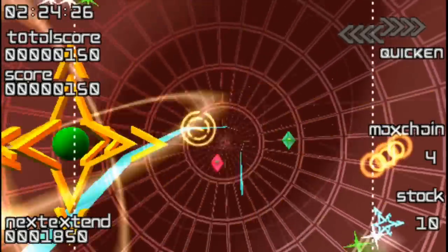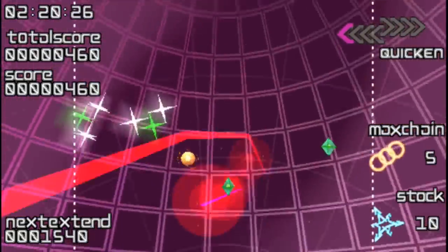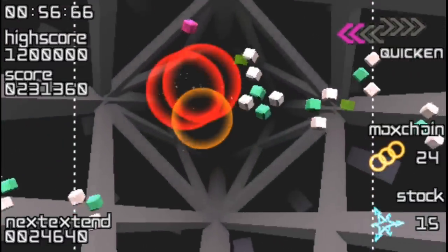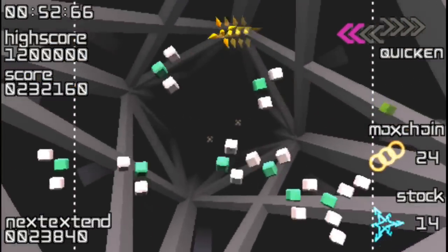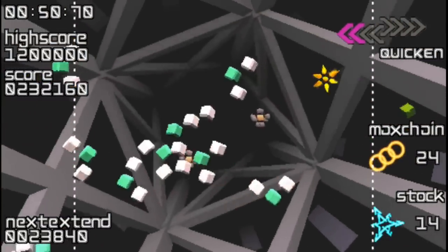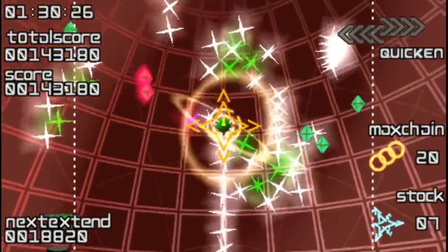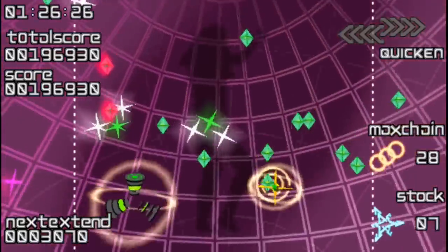Every Extend Extra is a sort of puzzle shooter that tasks players with overcoming a huge variety of levels that take many aspects from a variety of genres and mix them together in its own unique way. You command a ship with one ability — that being to simply detonate yourself — and start a series of explosions that lead to gaining high scores. Upon exploding yourself, anything caught in the radius then itself detonates as well, forming a chain reaction.